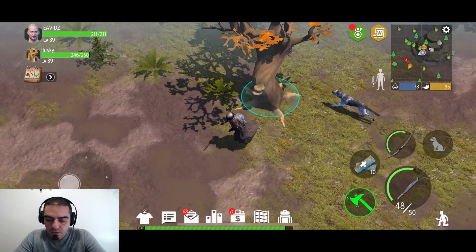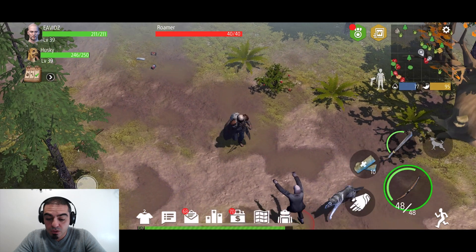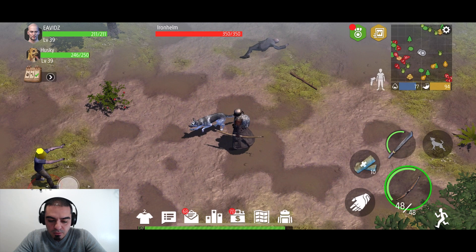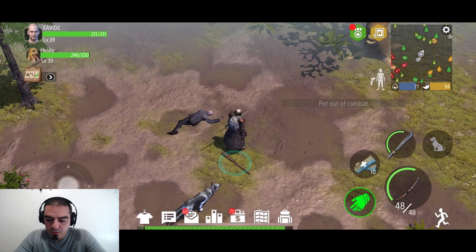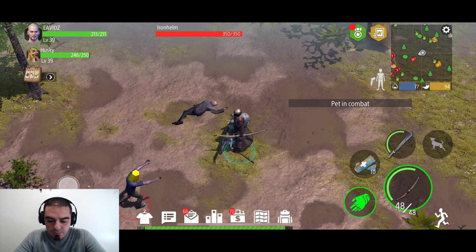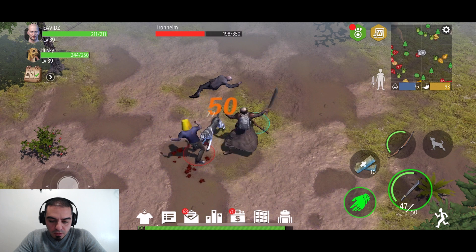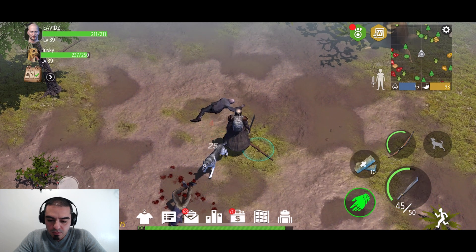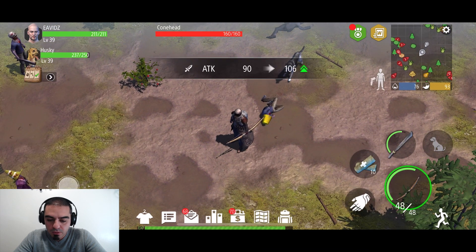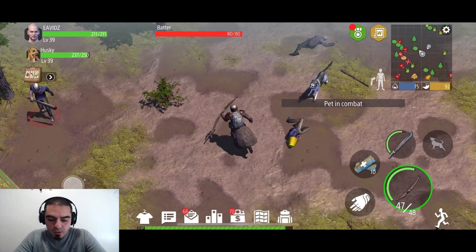I always equip the bow just to see what kind of enemy it is because you can see further — it's actually brilliant. Iron head? Okay, not that guy. Come on, you're gonna use up the machete anyway. 77! Beautiful — doggo took care of that guy.